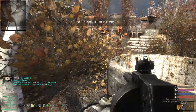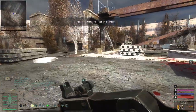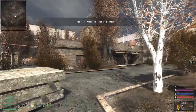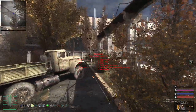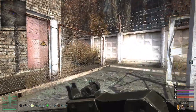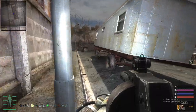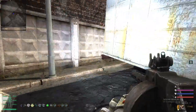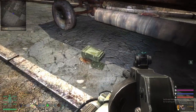You're able to find the ammunition crate over here, near this trailer. Go through here, go to the box, and you'll find the ammunition crate right behind this trailer, right here.